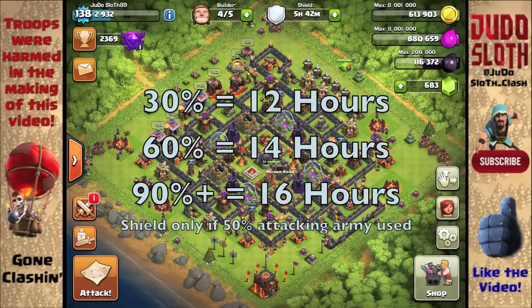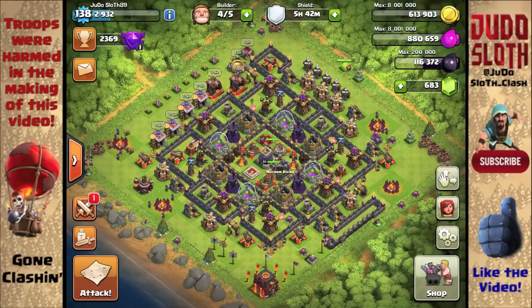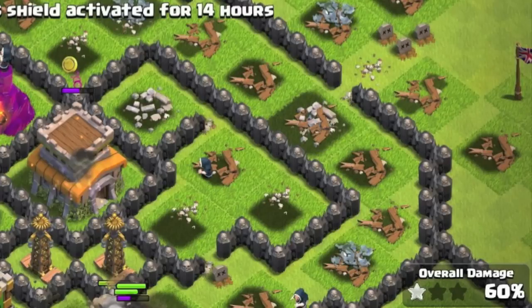The new shield system will work off damage to your base. 30% damage will give you a 12-hour shield, 60% will give you a 14-hour shield, and 90% or more will give you a 16-hour shield. The shield will also only be given if 50% of the attacking army is used, and this is calculated from the defender's town hall level.